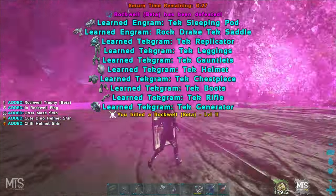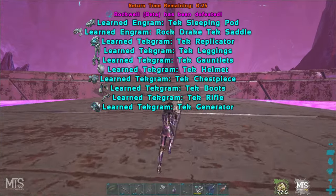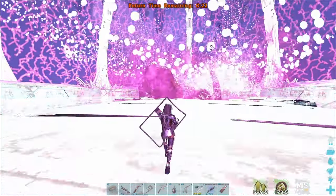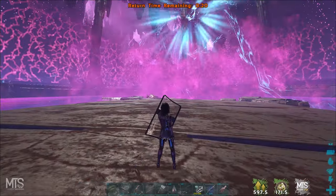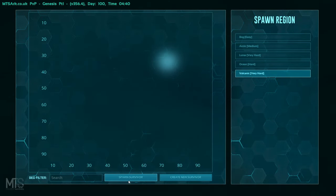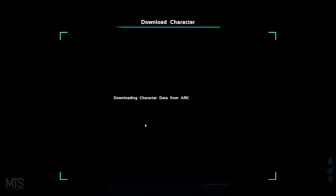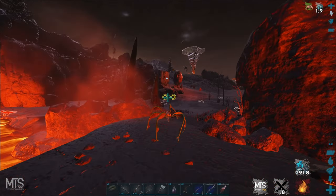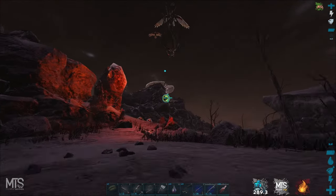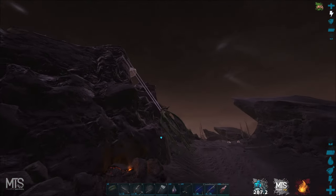There we got it - let's go dude! Okay we're on Genesis, let's spawn volcano. I don't think I'm gonna run inside the volcano first - it's less likely that I die out here probably than in the volcano.